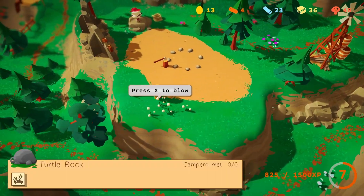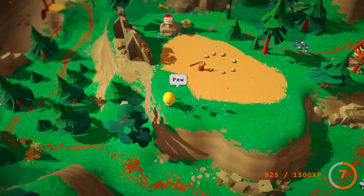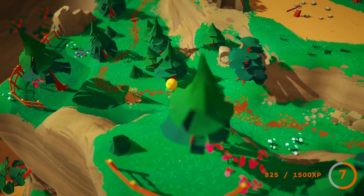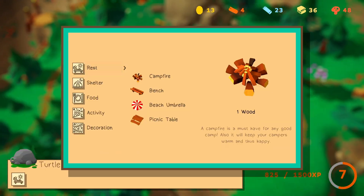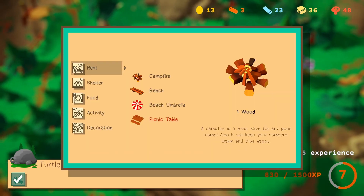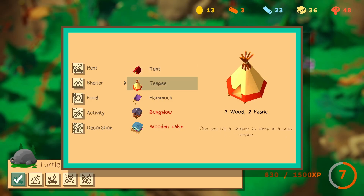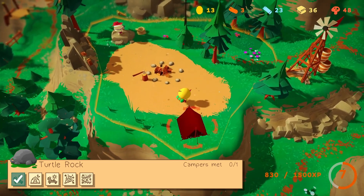Oh, that's how you use the fireflies — interesting. Okay, I guess we've got enough wood now. Oh, we can blow them all! I think we've got enough wood now to at least start this camp. Start the campfire like always, and we're going to build some shelter. We don't have a lot of wood, so I'm going to use a bit more fabric this time.